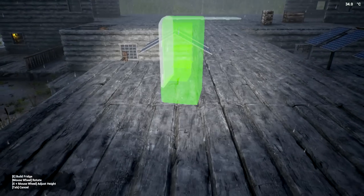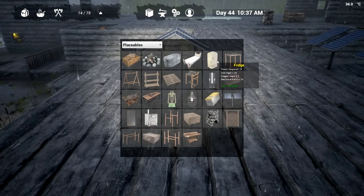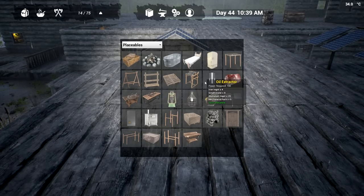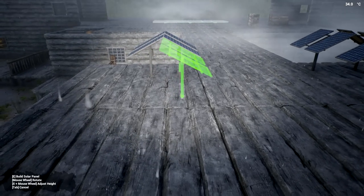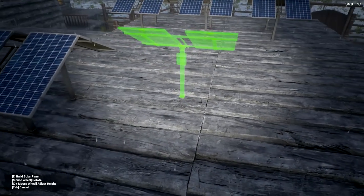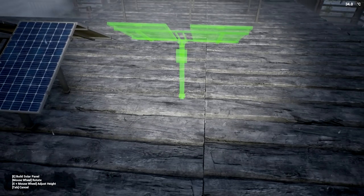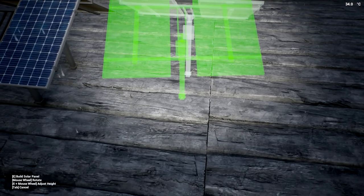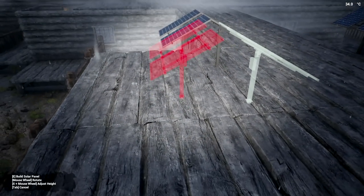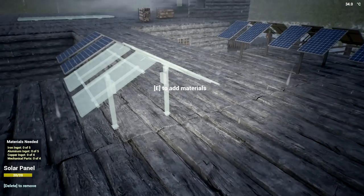I think two more of these won't kill us - we have quite a bit. Let's place this across here, right here like that - looks pretty good. I'd like to get another one placed in here, that would be very sweet. I can always move it afterwards so not a big deal. Let's bring up some 10 ingots, five aluminum - so it's 10, 10, and 8.